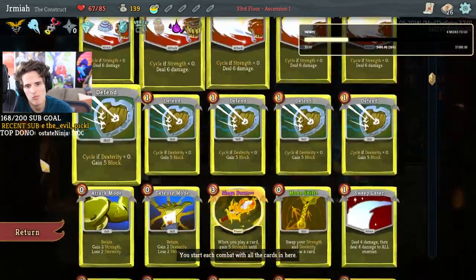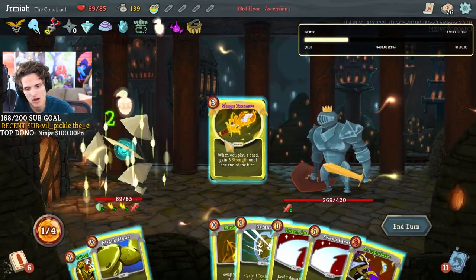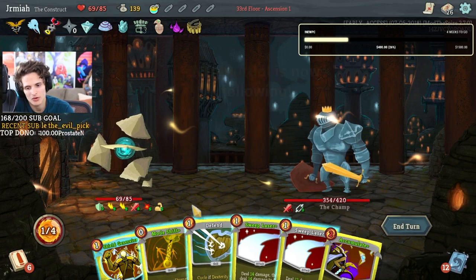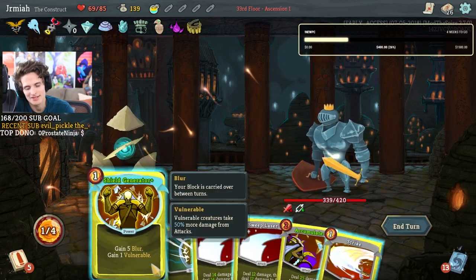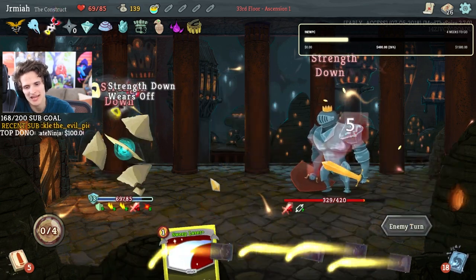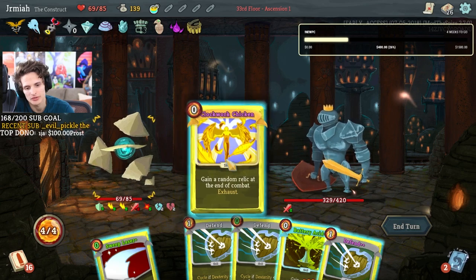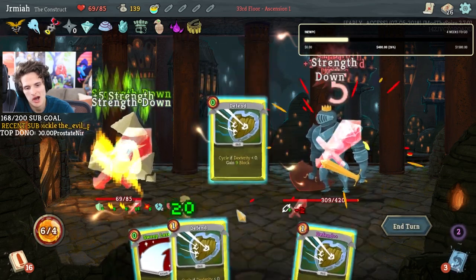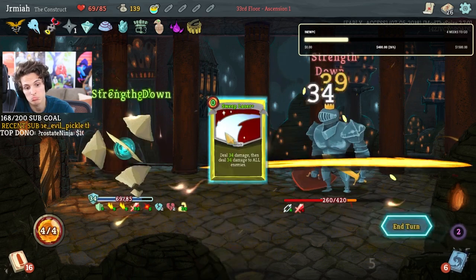What if we accumulate the clockwork — it's non-rare, never mind, forget what I said. Let's do attack mode, we can do this, or we can just do mode shift, gain dexterity and block. Just for now, because the turn we place siege form we can't do that much. Clockwork chicken — gain random relic at the end of combat. That's 28 strength — that means this is going to be 68 damage.